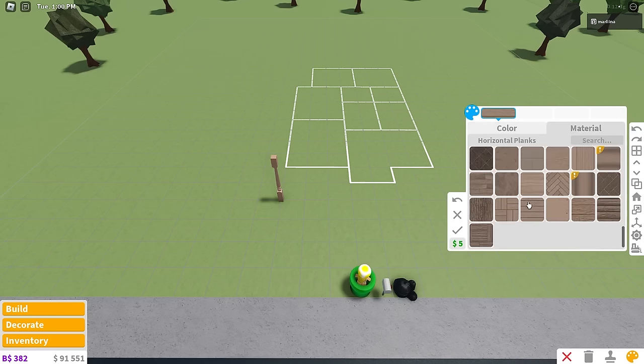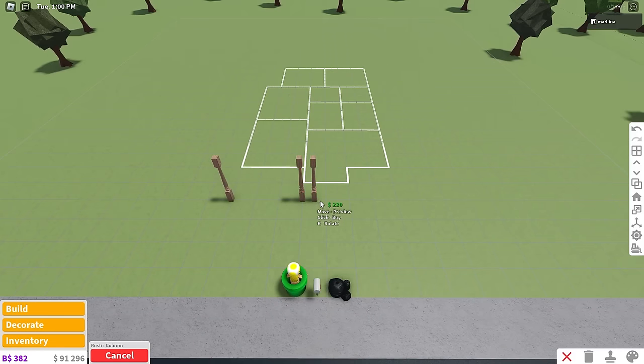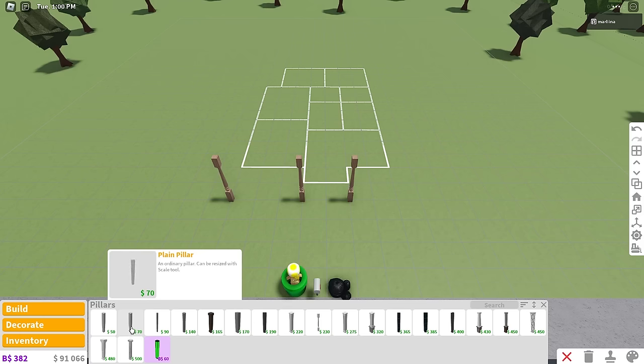We're gonna use linen and then wood gray material — I love that combo. If you want to change it up you can, but this is what I wanted to do. Now I'm gonna copy this pillar and place another one three squares to the right, and then one more two grids to the right. That's it for the rustic pillars.